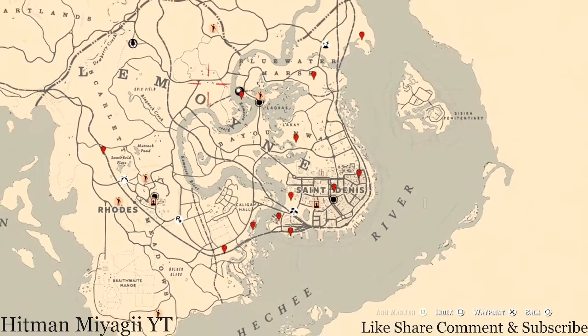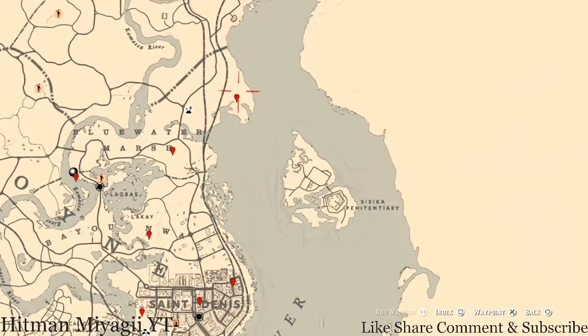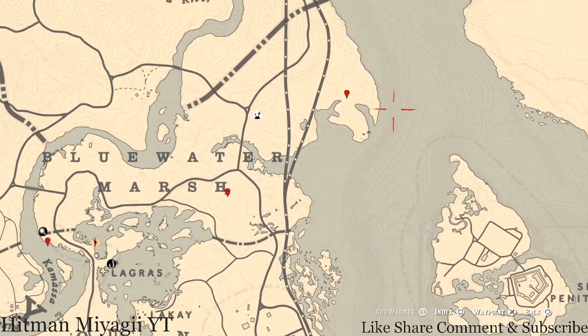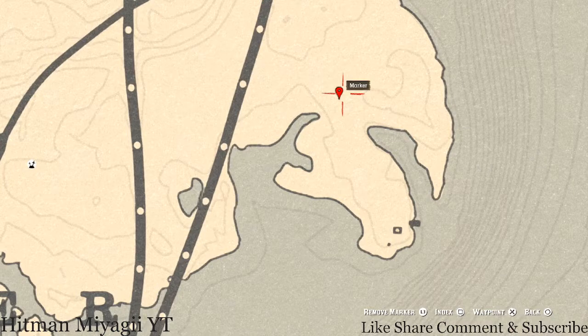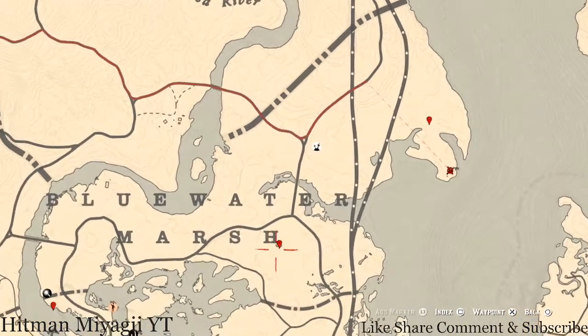I'm going to quickly go through the things we'll find across the Lemoine area of the map. As I said in yesterday's video, I won't go into too much detail on how to get everything since I do this every day. This first marker up here is a fossil — come over here with the metal detector and that's what you will get. There's also a tarot card inside this burned-up house, on the barrel — it's a Ten of Wands.